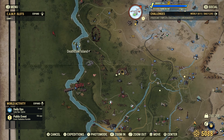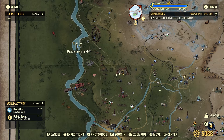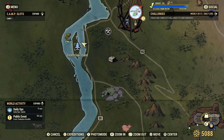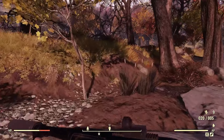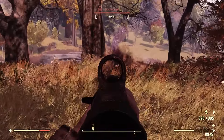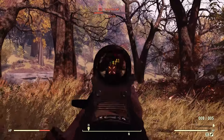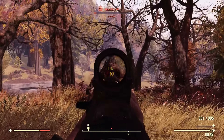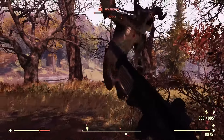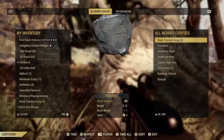If you pick the Deathclaw route I'm going to show you two locations. The first is Deathclaw Island, which is just west of Vault 76 on a small island. Once you spawn in, make your way to the island and run towards the middle — you'll see the Deathclaw nest right there. Once you run over to the nest a Deathclaw will pop out. Kill it, search the body, and you will find the black titanium scrap.